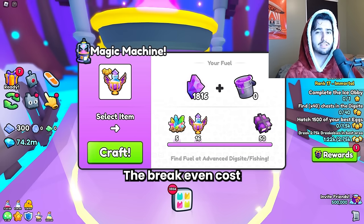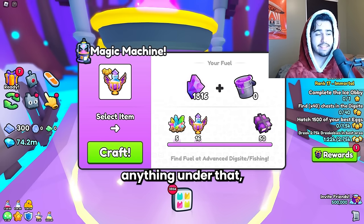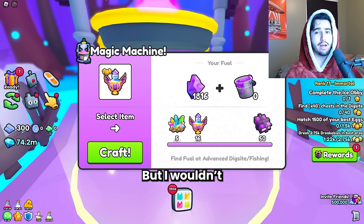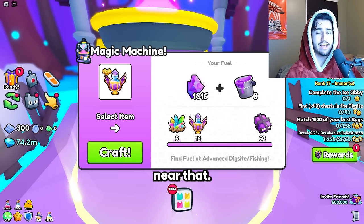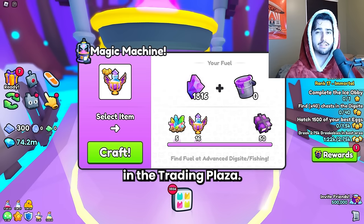The break-even cost for these magic shards would be like 12,000 each, so anything under that you're making a profit. But I wouldn't buy anywhere near that — I buy them for 10,000 or under, which I can find pretty often in the trading plaza.